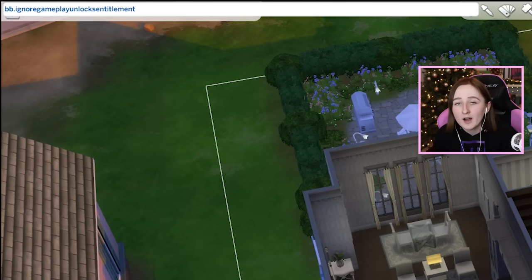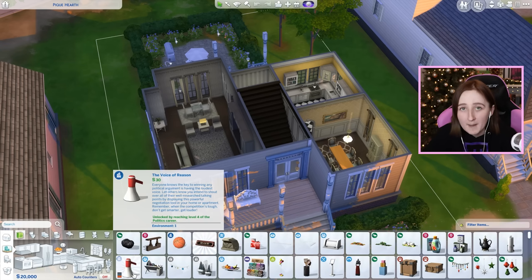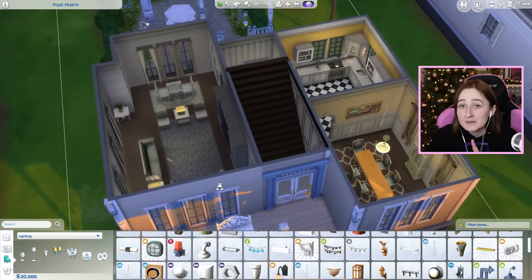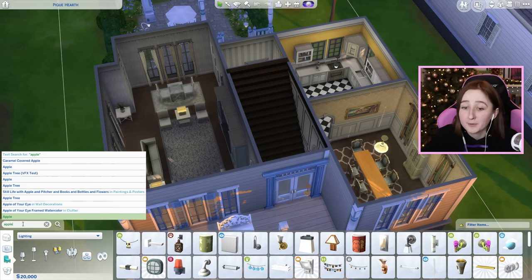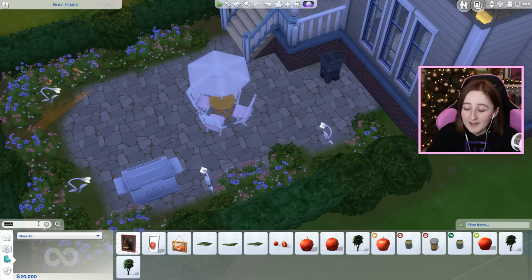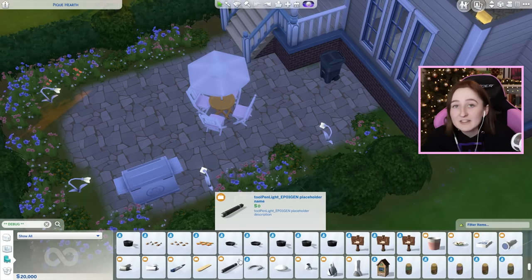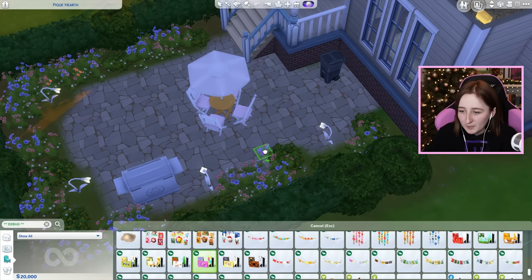Some quick cheats: BB.showHiddenObjects - this allows you to access everything in the build catalog, opening up tons of things that are hidden. For example, I could grab a full apple seed, actual apples, an apple tree - like anything. If you search 'debug' in the menu you'll find a ton of stuff - the fish, books, elements, collectibles, all the little decorations your Sims can make. There's also BB.ignoreGameplayUnlocksEntitlement - this makes it so any objects that are career-locked become accessible, so you can place any object in the build catalog that was previously locked.